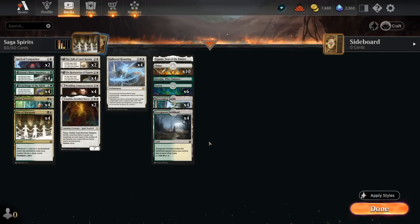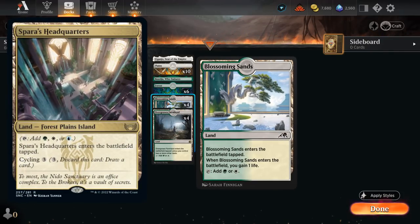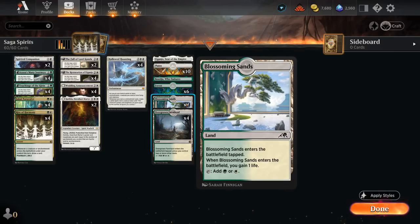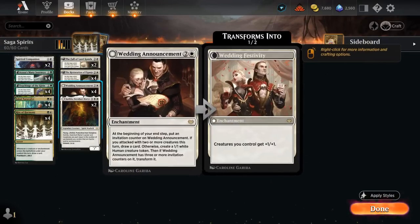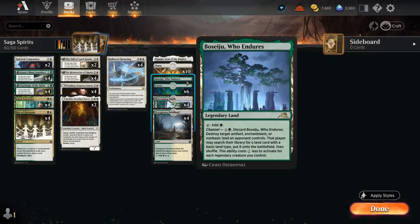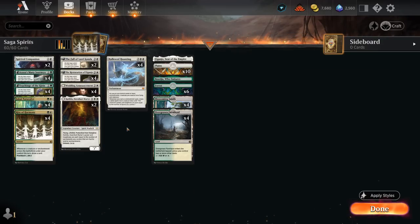For the mana base, 26 lands total including four copies of Blossoming Sand. You could also play some Trilands from Streets of New Capenna, especially if interested in Leyline Binding in the main deck for an additional discount. But going two-color, Blossoming Sand's life gain and mana fixing is helpful. We can easily play it tapped on turn one, and later — especially with the Naturalist discount — we might want to cast a lot of these for just one mana. Six Forests, ten Plains, channel lands Boseiju and Daigancho for interaction, and Farmland as a dual land. Now let's jump into some games.